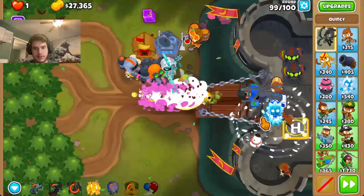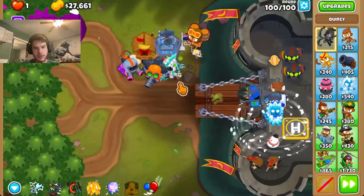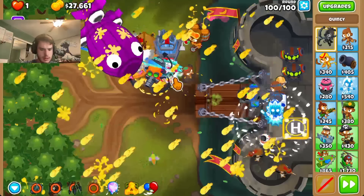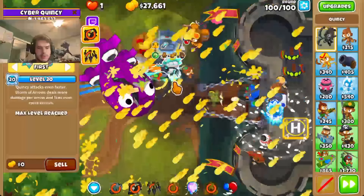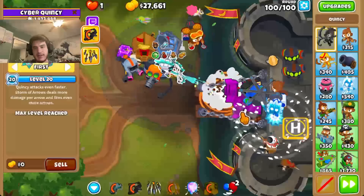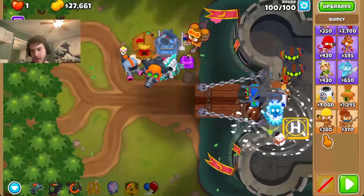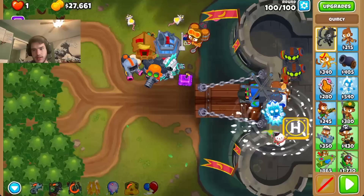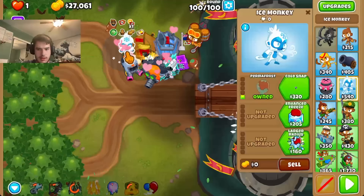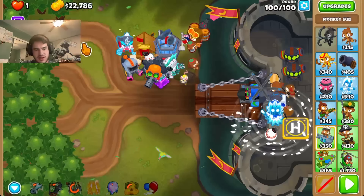I'll have CTA up. And now — how much... what do I deal to 100? What's my round 100 damage based on Quincy alone? Pretty bad. So we got to kind of take out the round 100 layer. And to do that, I'm thinking — first of all we can get Imbrit to give more damage to Quincy itself.